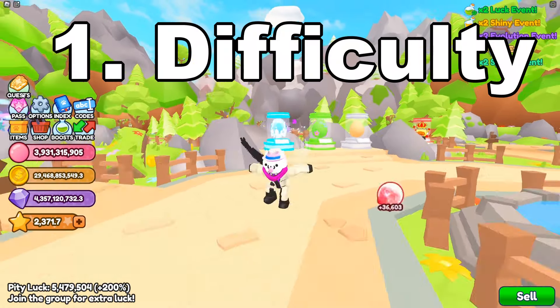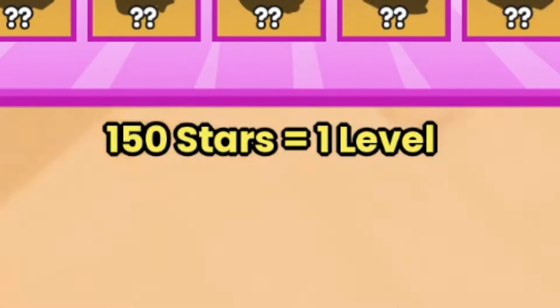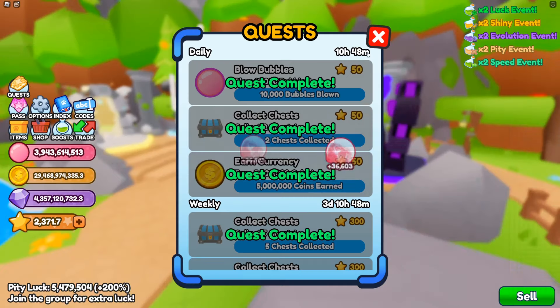Firstly, we have the difficulty. How you progress through the Battle Pass is that you gain one level for every 150 stars you get. How do you get those stars? You get them through the quests — there are daily and weekly quests, each with their own difficulty, like blow bubbles, collect chests, earn currencies. From daily quests you receive anywhere from 150 to 200 stars, and for weekly quests it's about 900 to 1200 stars. Considering there are 14 levels in the pet pass, you would need about 2100 stars — in other words, complete all weekly quests for one week and all daily quests for also a week.